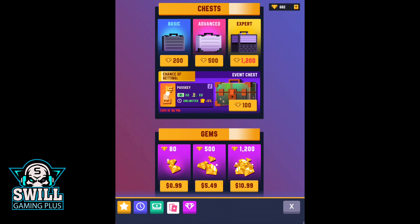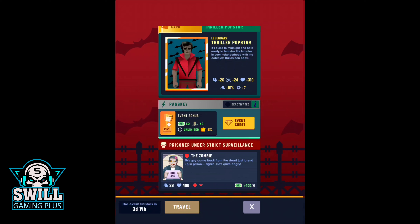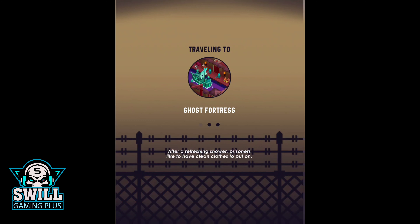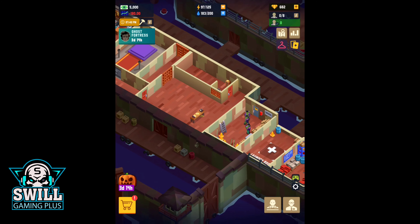That cost gems rather than cash, which is cool. We also got the prisoner under strict surveillance — the Zombie — who came back from the dead just to end up in prison again. Let's go ahead and travel to the Ghost Fortress. I'm excited about that!